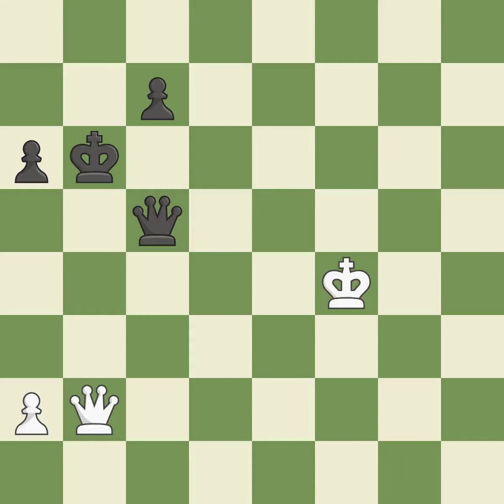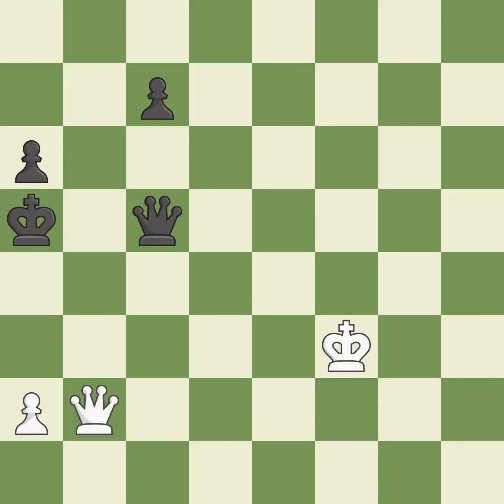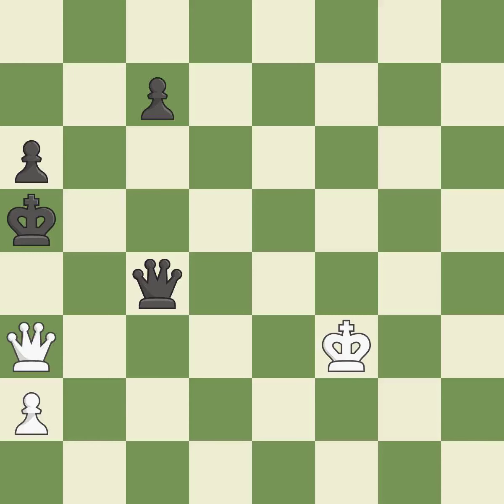The queen is therefore moved to safety. This misses a chance to prevent the opponent queen's check — it is incorrect. A wise decision — it is quite good. That is a logical response — it is quite good. The best choice is this one — it is ideal.